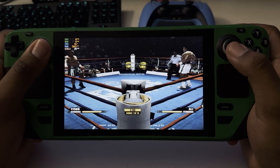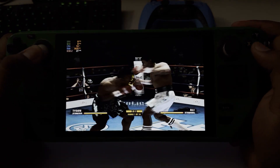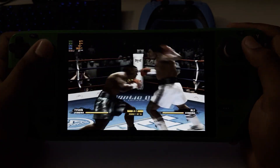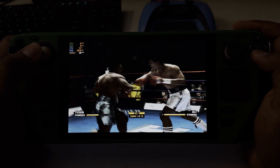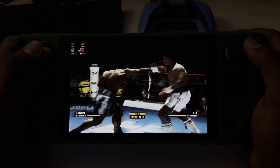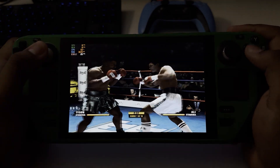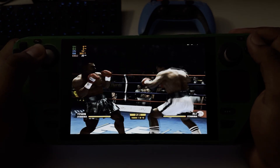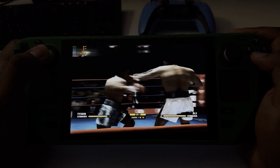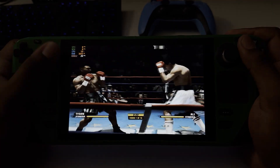Ladies and gentlemen, opening round scheduled for 10. There's more room for defensive error with the taller fighter. Yes, there is, because all of a sudden you're punching down. You're taught to punch on a straight plane where you don't leave anything open. You punch down and somebody comes up with a punch, next thing you know you're picking yourself up off the canvas.